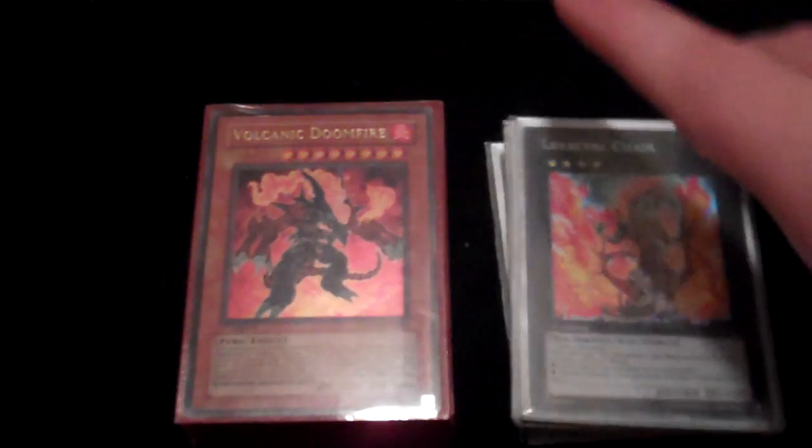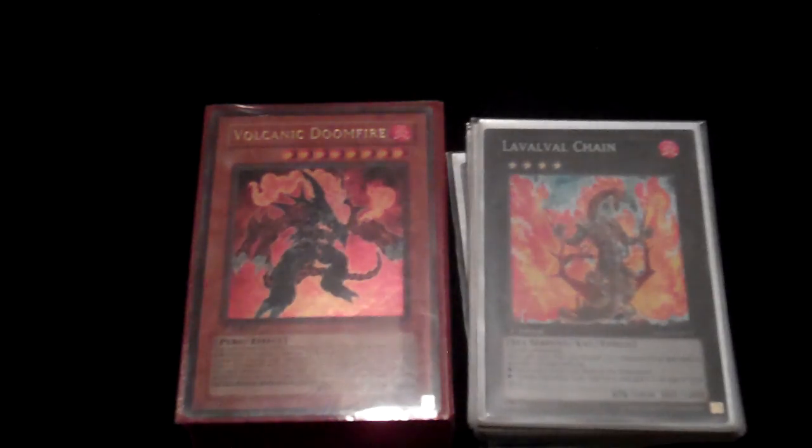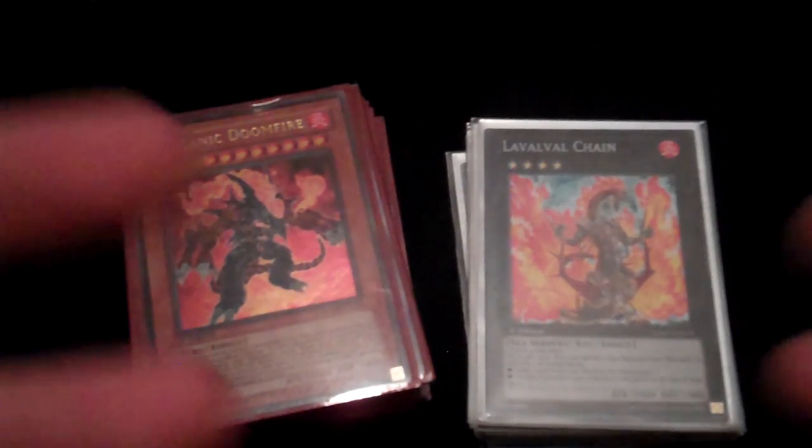So that's the Volcanic deck, guys. It's a lot of fun. If you didn't know what the deck did before, hopefully you do now. Pick up the cards — I don't know if they've gone up too much yet, but there are a lot of cards in here that are not expensive. Obviously the Laval Chain and the Vanity's Emptiness are expensive. If you have to choose between the two, get the Laval Chain and then fill in maybe D-Fissure or other stun cards that keep your opponent off balance, because that's what you're really trying to do. That's the video guys — hope you enjoyed it and I'll see you next time.